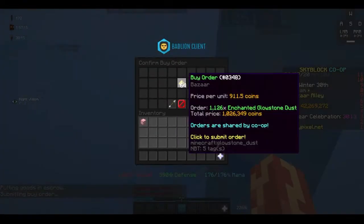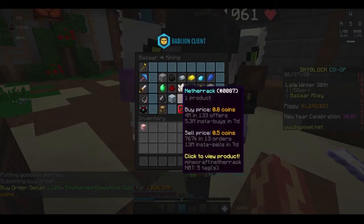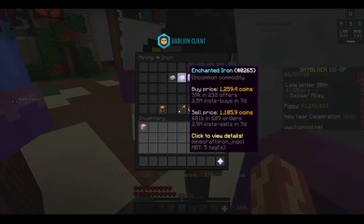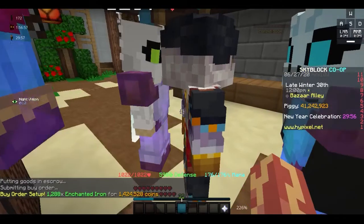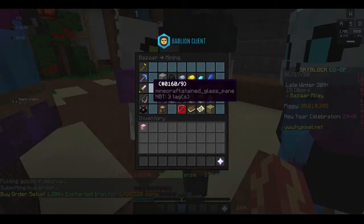You also want a high buy and sell volume. It's a little bit complicated but you can get the hang of it pretty quickly. You just want to buy things that people will actually insta buy and sell, which is how your orders get filled and that will actually make you money. For this hour I basically took orders from the bazaar flipper bot on the Discord server Skyblock Stockbrokers.